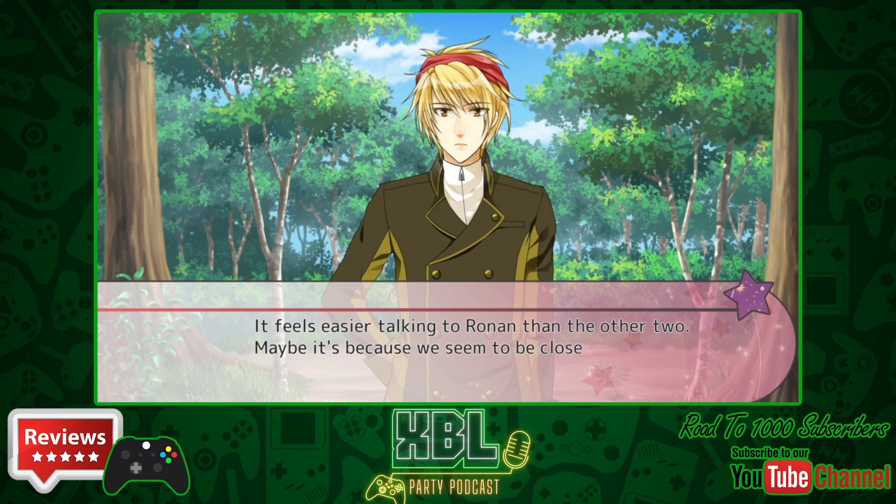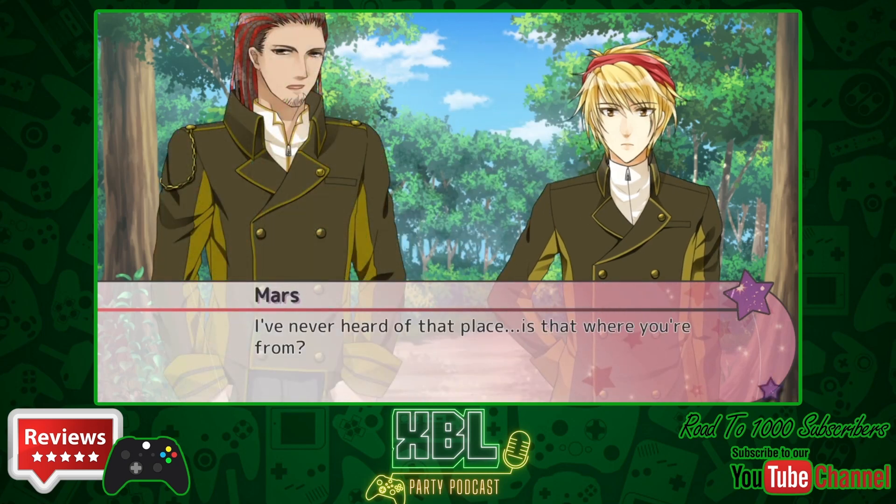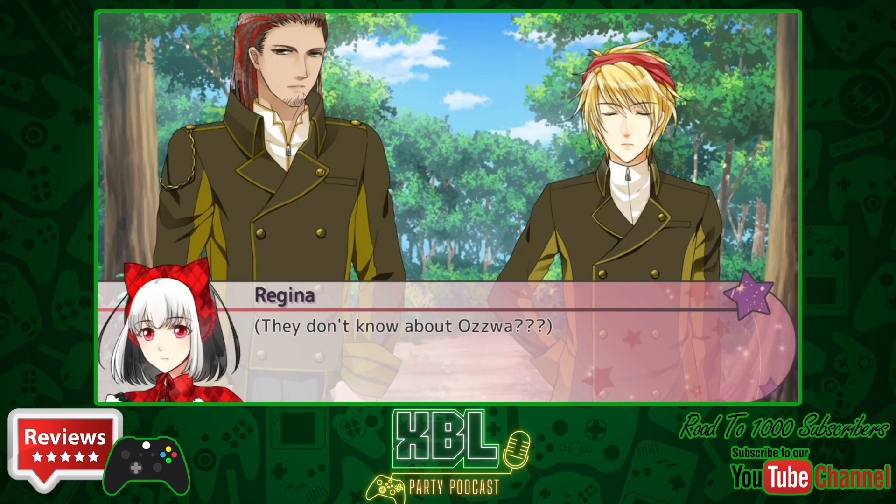With all visual novels, if you really want to just get the Gamerscore you can just blitz through it and skip all the dialogue. But you may as well play through it once at least and then just blitz through to get the achievements for the second playthrough if that's your cup of tea. The game is priced at £14.99, playable on Xbox One and Xbox Series X and S.